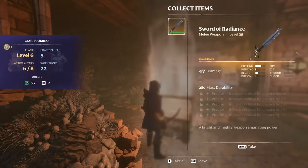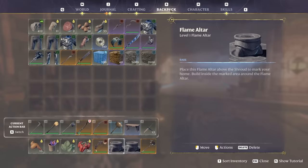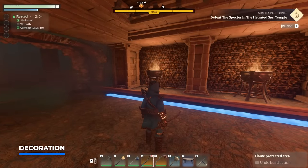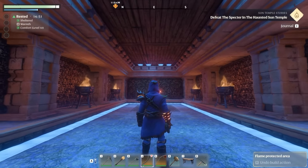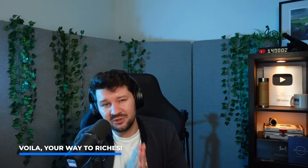Look at that — we just got a Sword of Radiance with five times Precise. If we pick this up we can literally have 25% critical hit chance when we fully upgrade this weapon. This place can also be decorated however you like. I love using luminescent blocks especially with the shroud in this area — you can make some pretty epic-looking details that light up the room in a really cool way.